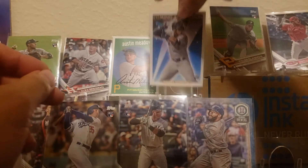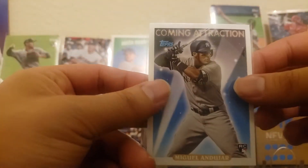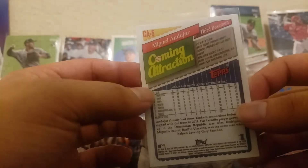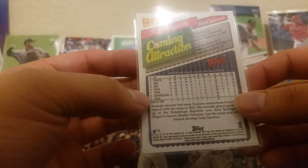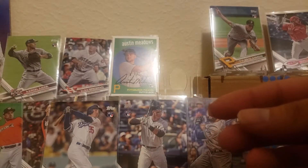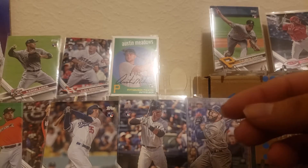This one is also pretty minty — it's a Meilan Douhard with the 93, I believe, coming attractions. Pretty cool. He's looking to have a bounce back year after the injury to his shoulder.